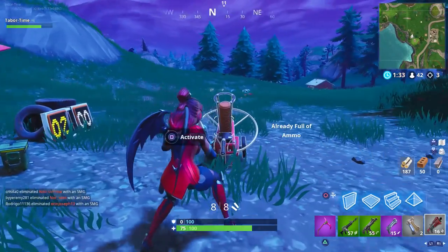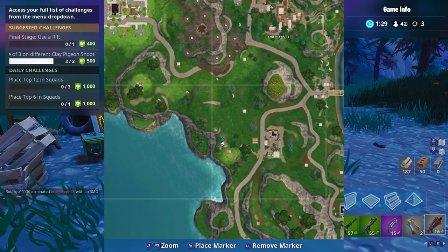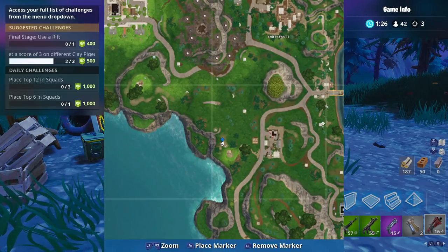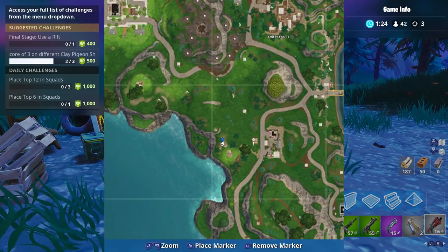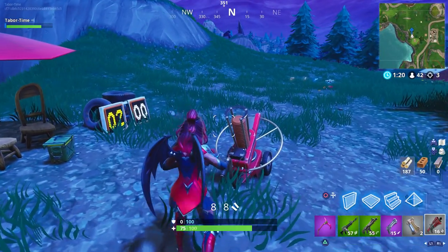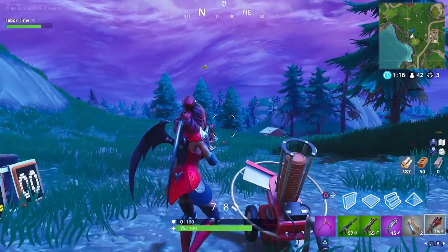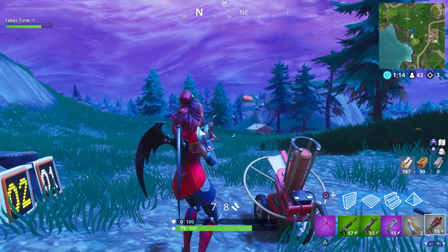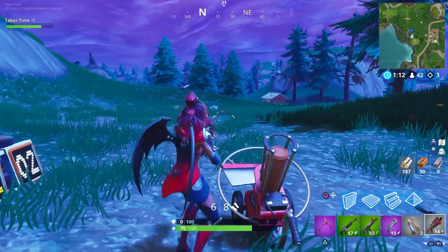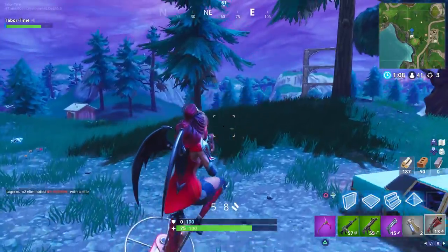Here is the third and final clay pigeon shooter that you need, just to the left of this little house near the big giant chair that's over here — oh, here's the giant chair. Let's see if we can complete this real quick. I don't know which way this one shoots. The shotguns make it extremely easy to complete this challenge.